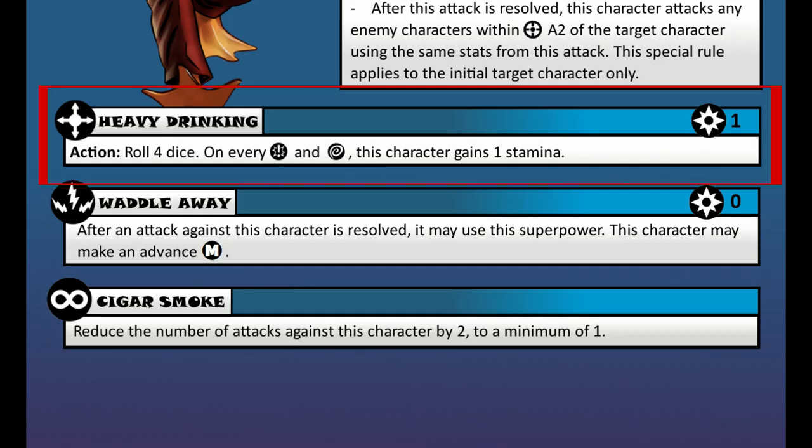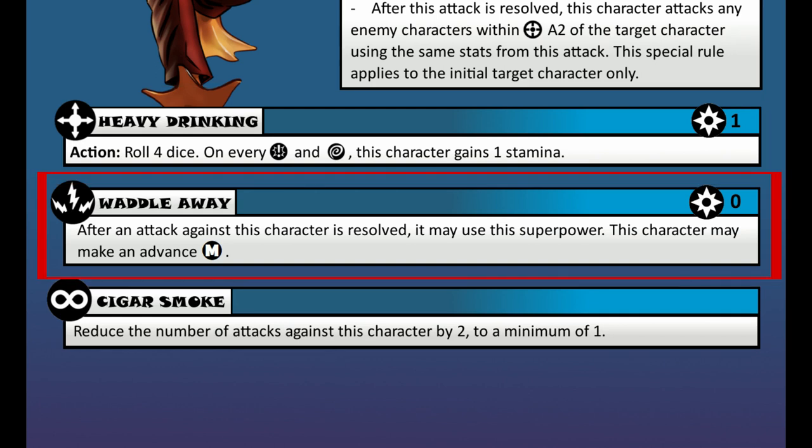Now to his superpowers — in Howard's case, his duck and problem powers. First one is called Heavy Drinking. This is an active skill that costs 1 power, and Howard can roll 4 dice. On a critical or a wild, he gains a stamina. So this is a small heal for Howard, and it obviously shows that Howard has a drinking problem. Next is called Waddle Way, and it's a reactive power with a 0 cost. This says that after being attacked, Howard can make a medium move. This demonstrates Howard's duck side and his ability to get out of situations.